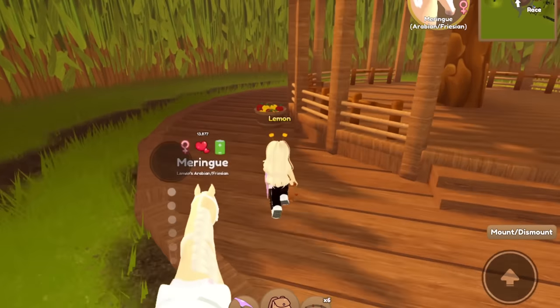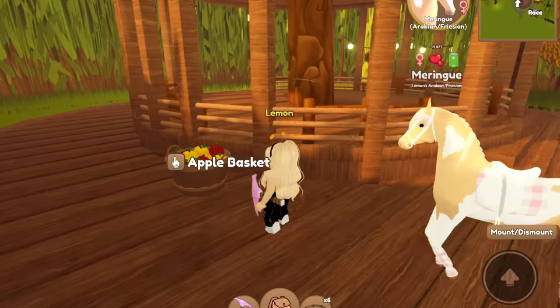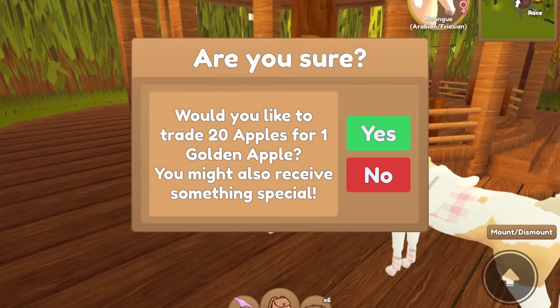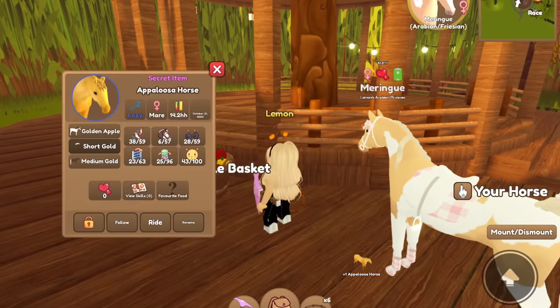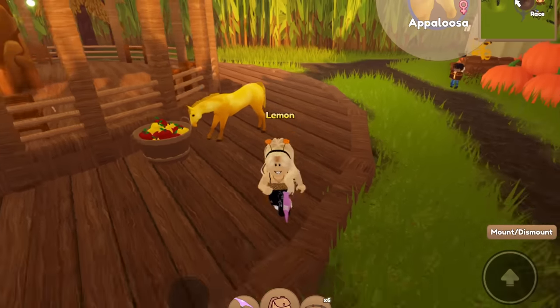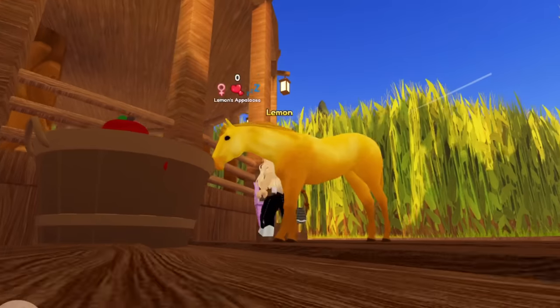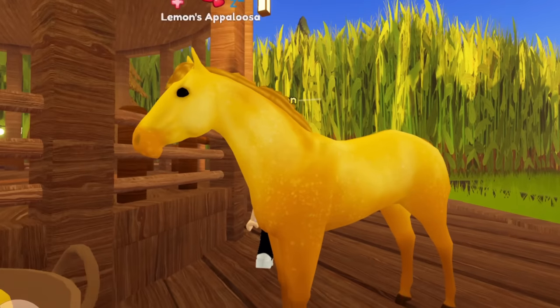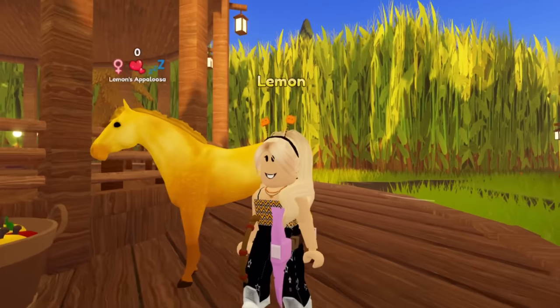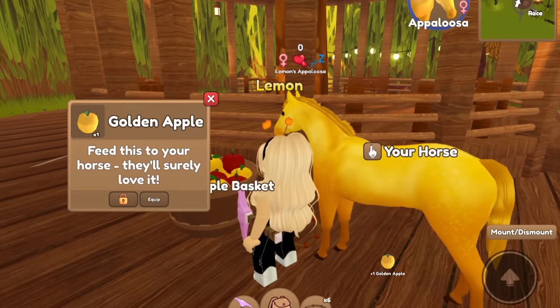So we're going to go ahead and turn those in. I really want to get an Arabian or a Frisian or a Percheron — or a Clydesdale. I want to get basically anything. First one and we got an Appaloosa! Oh my goodness, look at how pretty this coat is. I'm definitely going to be stocking up on these horses. We got one and I've been completed, you guys. That was all that I needed.